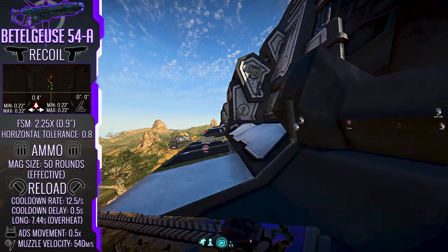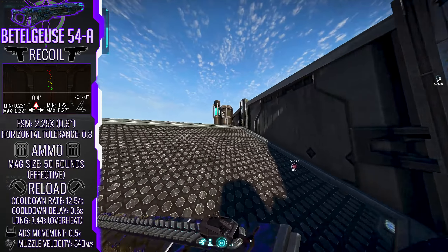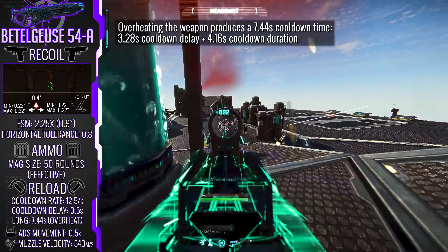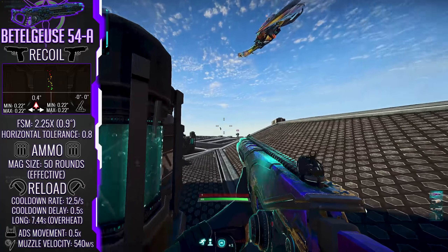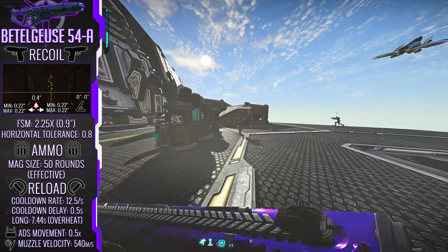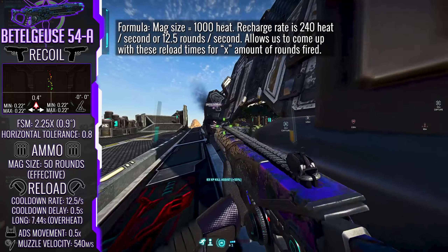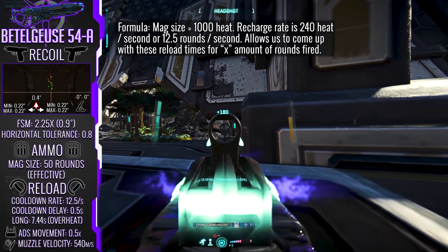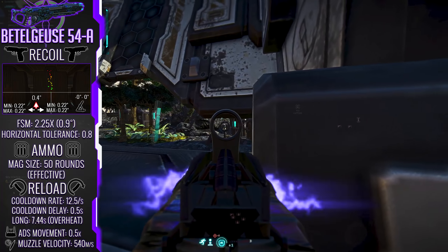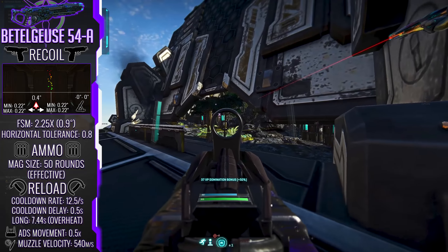As we get to the ammo side of the weapon, this is where we find the Beetlejuice's little party trick: the heat mechanic. It gives the weapon an effective magazine size of 50 rounds fired in one burst before overheating. If you overheat the weapon you'll be dealt a 3.28 second cooldown penalty before the weapon starts cooling down. If the operator stops firing before overheating there's a 0.5 second delay before the weapon starts dissipating built-up heat, and that heat dissipates at a rate of 12.5 shots every second. So if you fire 49 rounds you're effectively looking at a 4.5 second long reload to get back to base heat; for 25 rounds you're looking at a 2.58 second effective reload. You do have the ability at any point mid-cooldown to start firing again if you haven't overheated, which gives the weapon a ton of flexibility assuming you handle your engagements properly.